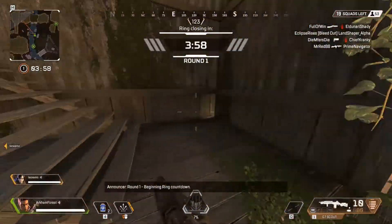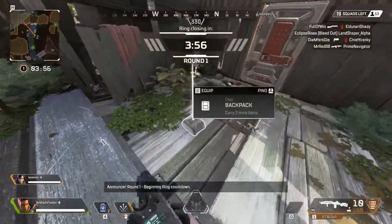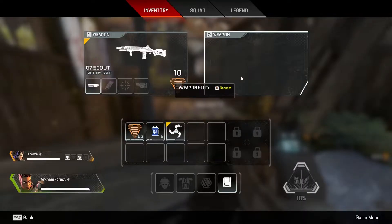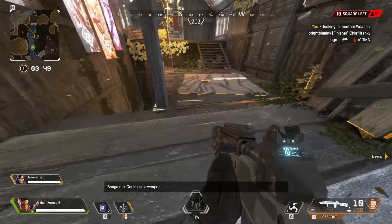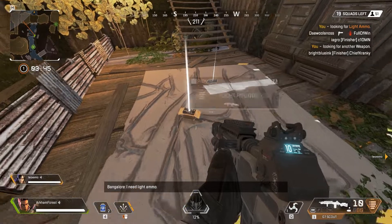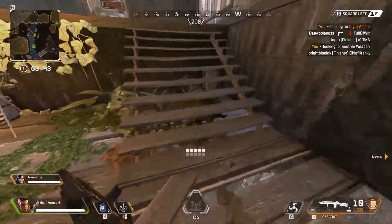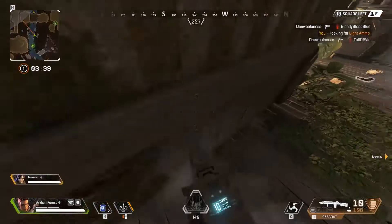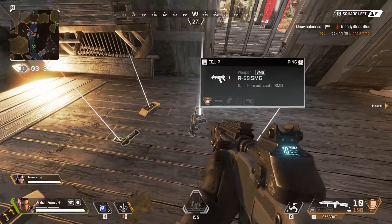Alright, this last one might be the most important. If you open up your inventory and ping over an empty weapon slot, it will ask your teammates to keep an eye out for a weapon for you. And if you ping over a weapon you already have, it will ask them to look out for the specific ammo that it uses. I literally use this every single game, especially if I'm using something with energy ammo since it's so scarce.